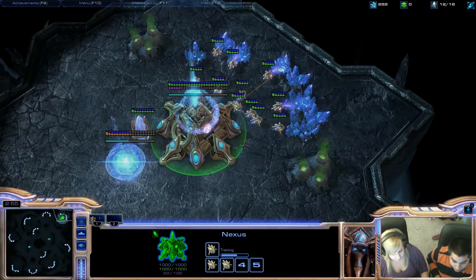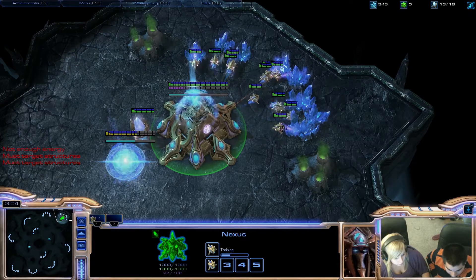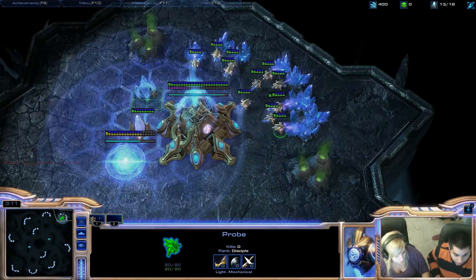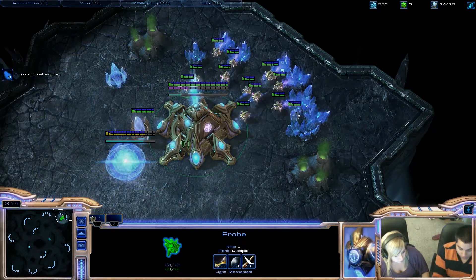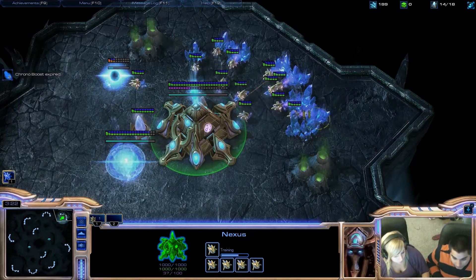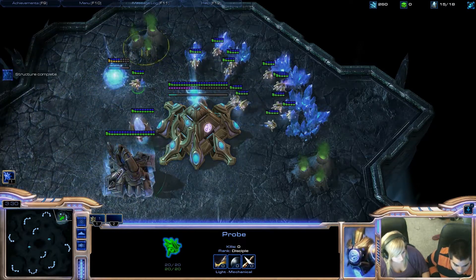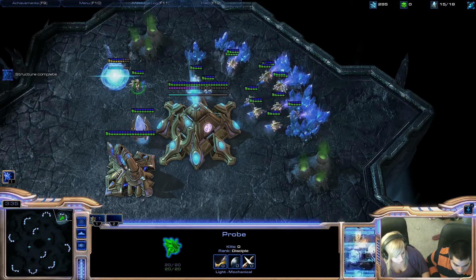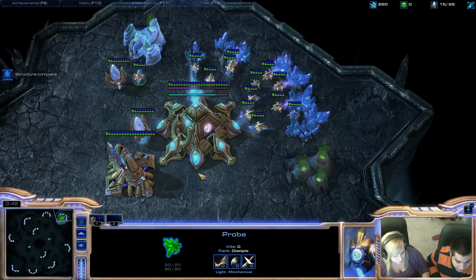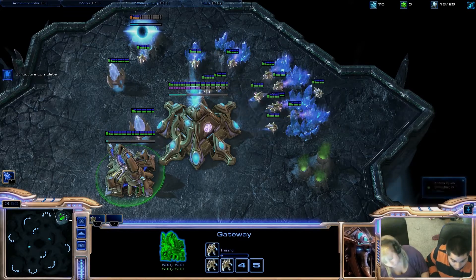Now you need to build another pylon right now, so go under your guys. Right click — see how your mouse is different because you're trying to do something. Build another pylon, try to go away from your base. You need to try to expand your base. You have a lot of minerals, so I want you to build an assimilator. I want you to build two guys here — two of these guys — and I want you to Chrono boost them.